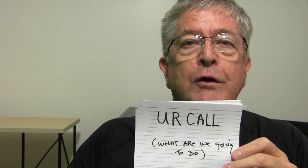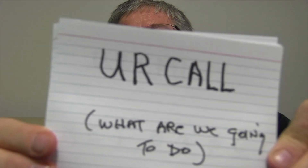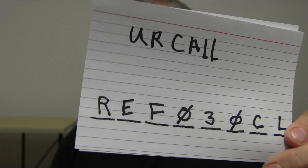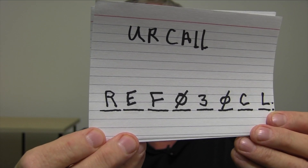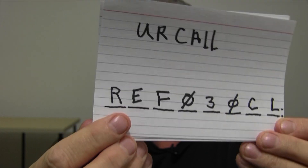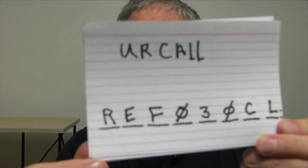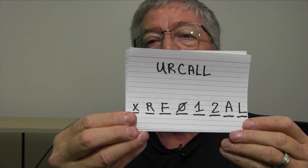It's confusing because UR call is not your call, although some people call it 'your call' and get confused thinking it's 'my call.' UR call is actually the 'You Are' call field — it's what you're telling your system to do. So for example, here's a UR call field: we use all eight spaces — REF for reflector, 030, C for the module, and L for linking. So in the UR call field we're telling our Zumspot to go to Reflector 30 Charlie. Is that simple? Is that easy?